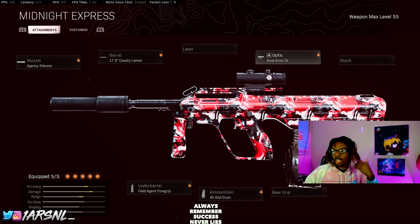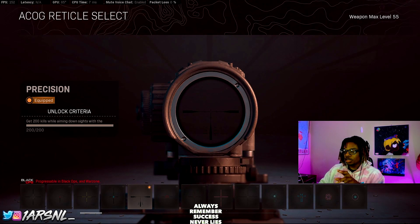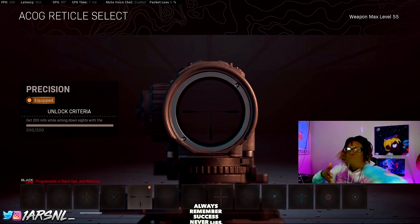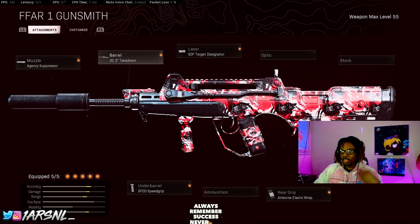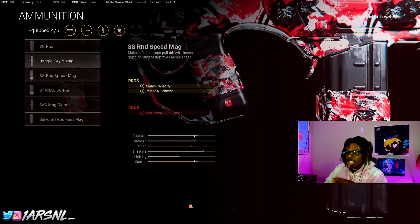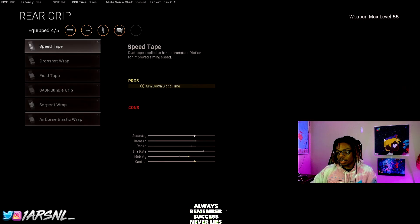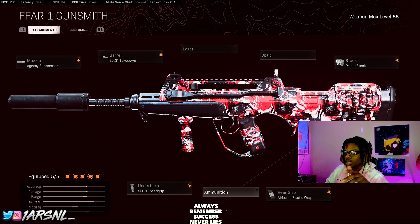You can also use Field Agent Grip. I want speed when I run the AUG, and I use either a 3x or 2x optic. I personally use a precision reticle on the 3x because I don't like having a big crosshair — I want to see the head clearly and aim up precisely. I had Target Finder on this originally, but for the sake of this video I'm swapping it out and putting on the stock. For more ammo and fewer reloads, put the mag on.